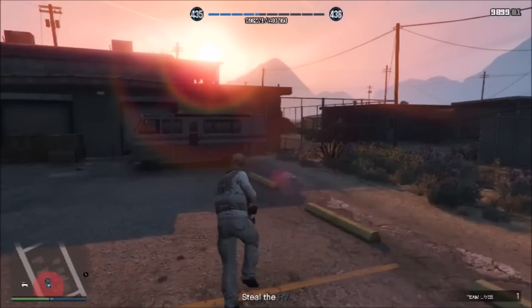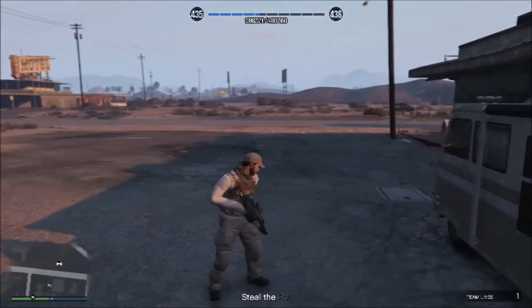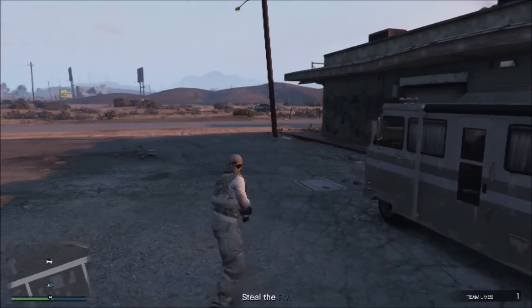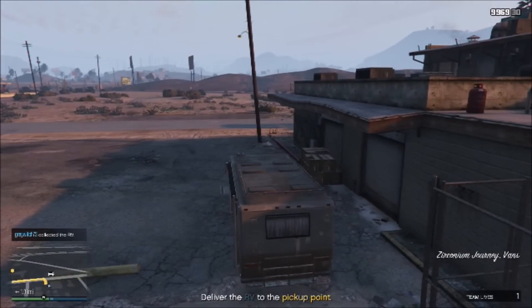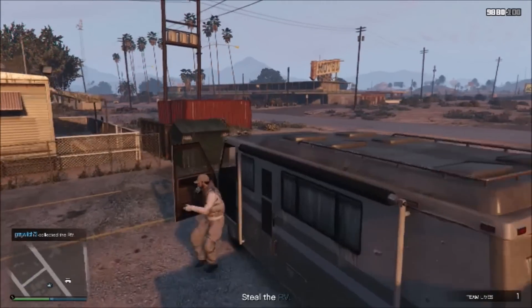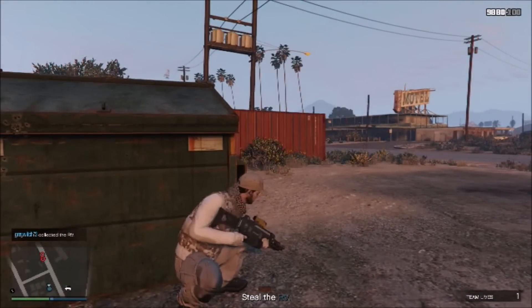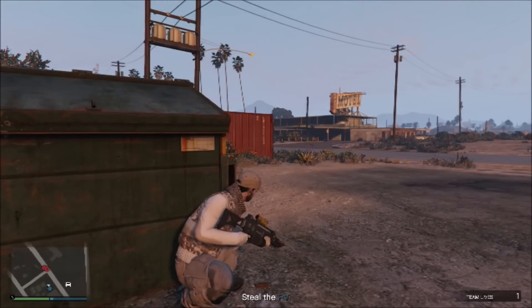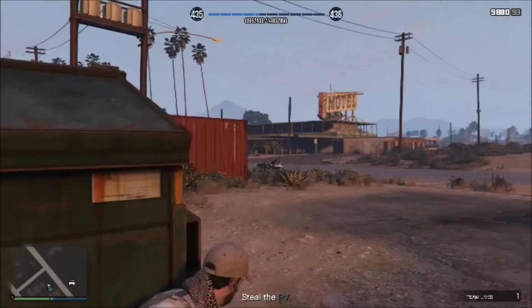That's it pretty much for everybody who's out here right now. What you want to do is jump in the RV and just move it a little bit so you can trigger the next two guys that are going to show up. Usually what I'll do is just pull it up right over here so I can pull right up to this cover. Just wait for these two guys — they're going to show up on motorcycles, so they're pretty easy to kill. And they're down.